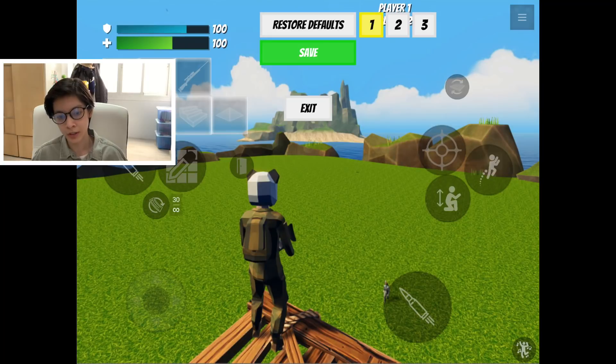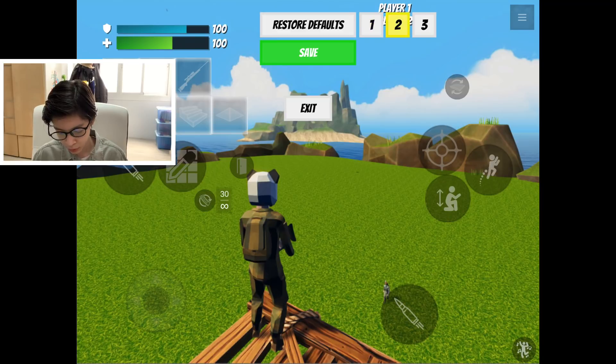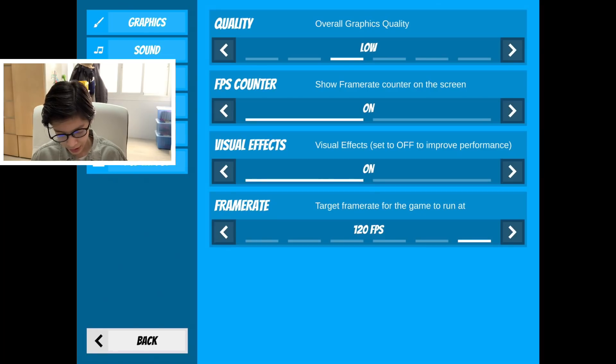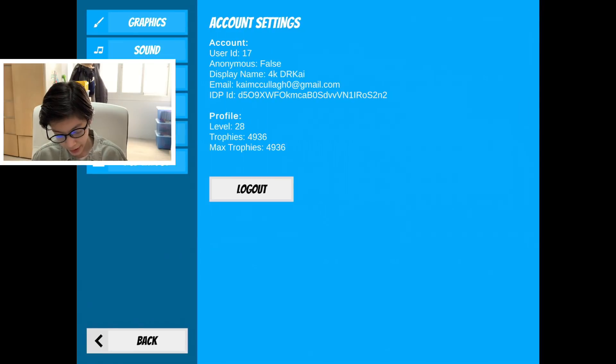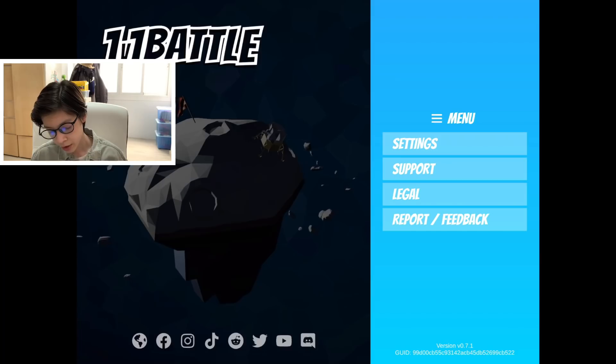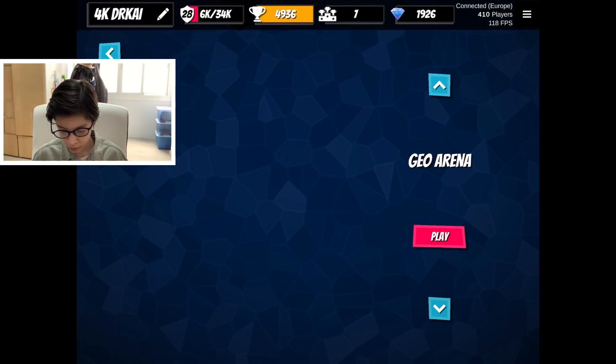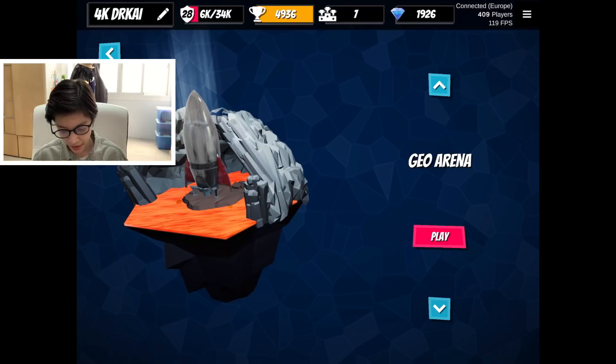You guys can use my HUD if you want — everyone has their own HUD, but I basically added the edit button. As you can see, there are three numbers — those are the different presets of HUDs you can use. If I want to go to preset two, I can switch around my HUD. Let's exit and go ahead and review the new Geo Arena and editing. Let's hop into the Geo Arena — it looks really cool. Let's go ahead and play.